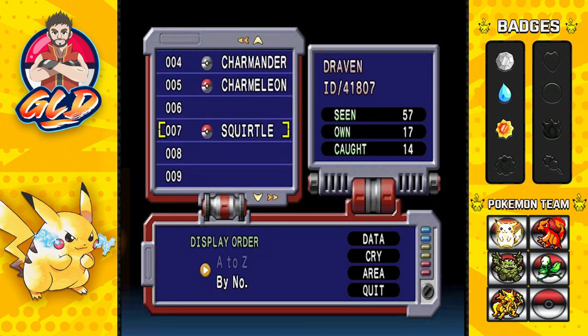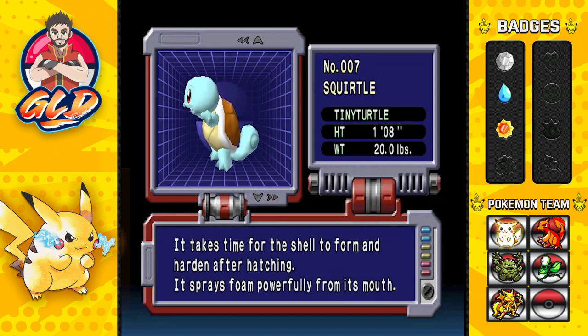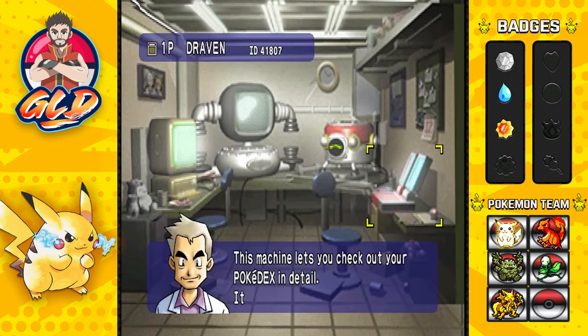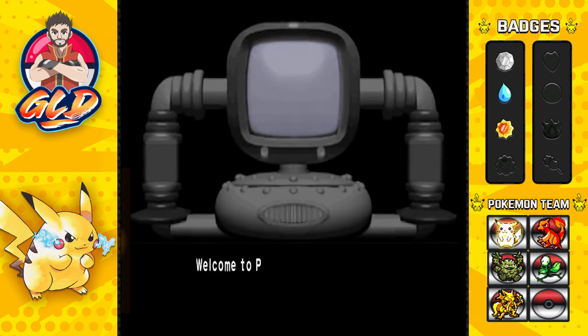It says own 17 - that doesn't make any sense - but let's take a look at the Pokemon. Look at that 3D Squirtle, pretty cool. So we're in Pokemon Yellow and what we're going to do now is start trading our Pokemon. Back then I would have never thought of doing this, and the moment I found out that I can actually trade Pokemon...